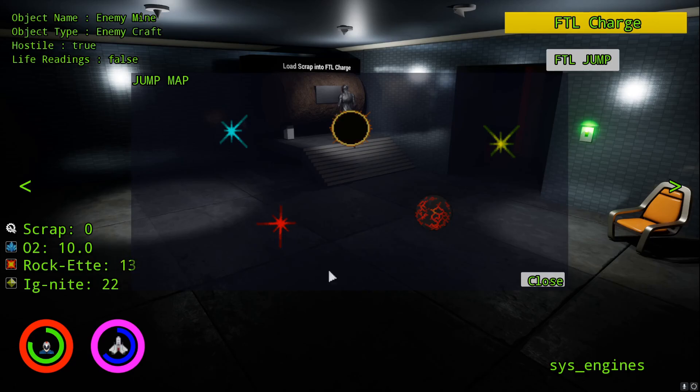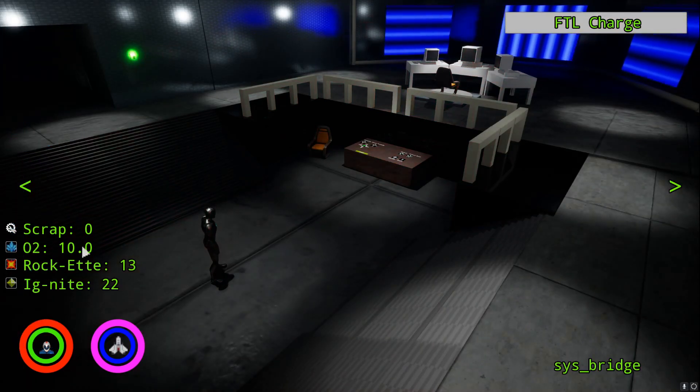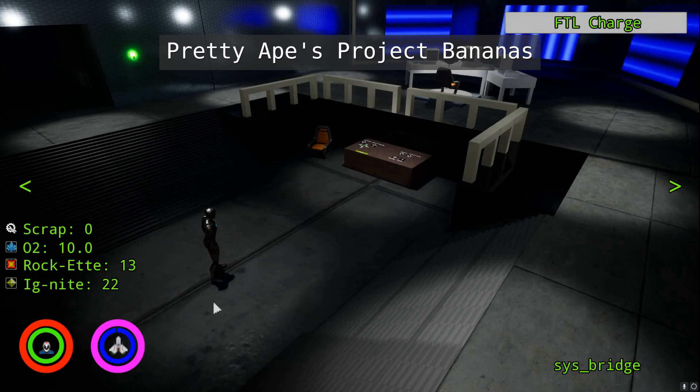So we have 0, 10, 13, 22. Clicking on one of these loads a new level — 0, 10, 13, 22. That's all I have for now. I'll be back later to show the win condition and also something else I did with the game instance. Thanks for watching.